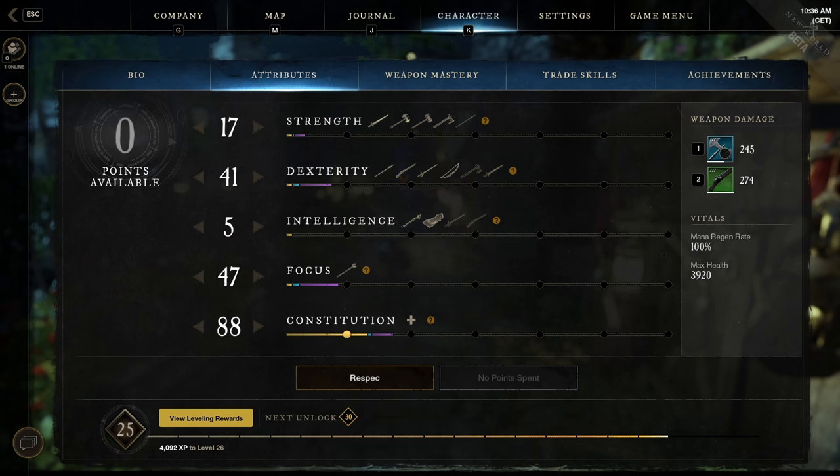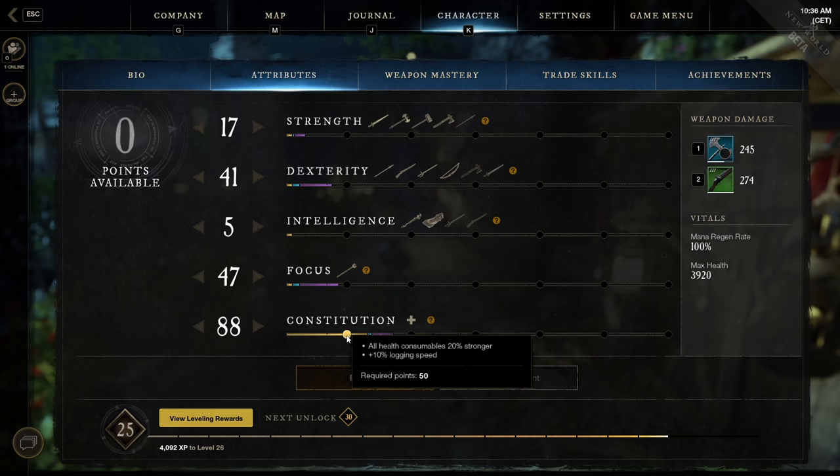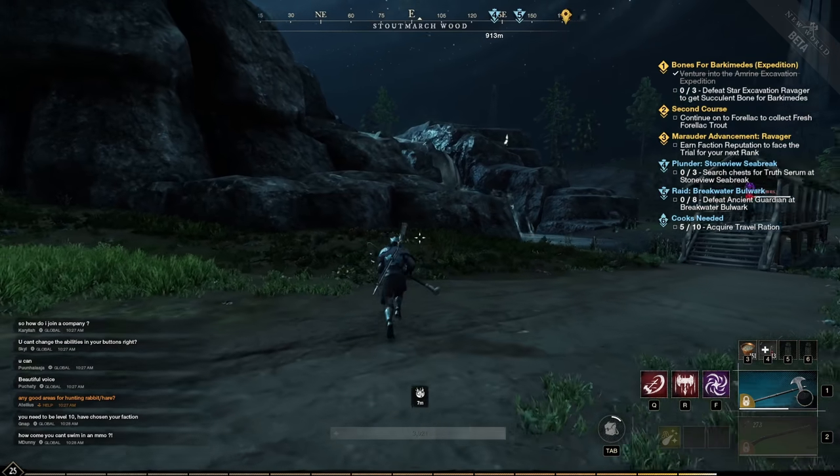The first 50 points of constitution will give you a 20% buff to all your health potions. When building a caster or any character, consider leveling at least 50 constitution — it increases all your health potions by 20%, which is really strong.